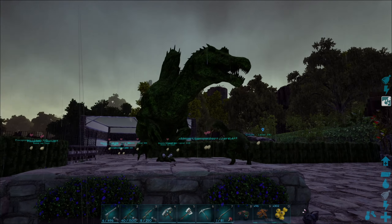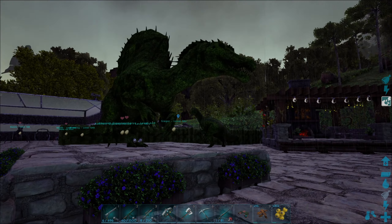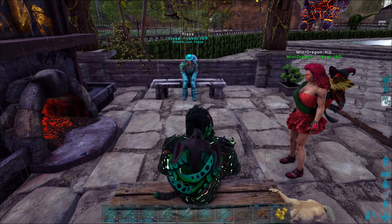Guck mal, das finde ich ja putzig, wie er das hier hingestellt hat. Ach ja, und unsere schöne Kaminecke. Cool! Steinbank und Holzbank – ja, naja. Da ist ja Material ausgegangen wohl.